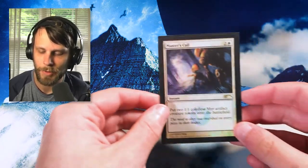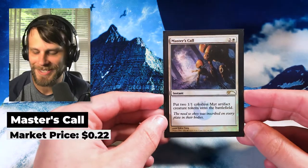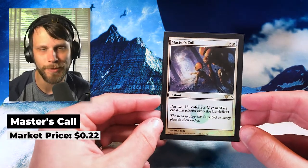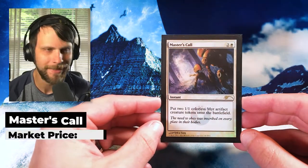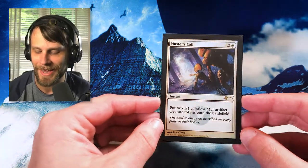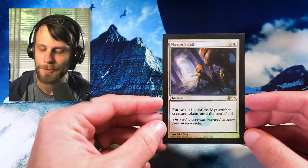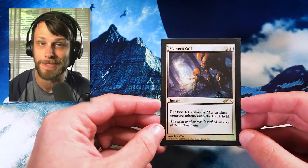Same as last week, what we're going to do is go through these in WUBRG order, and so we're starting off with white. We actually just have one single white card this time and it's not actually that great of a card. It's Master's Call, but it's the Wizards Play Network promo. This was actually released in 2011, I believe. I think it's only worth like 20 cents — it's not even worth that much — but I am a sucker for promos, and so this was one of those things that I just felt like, hey, I might as well pick it up.